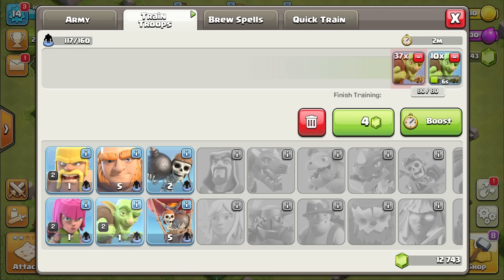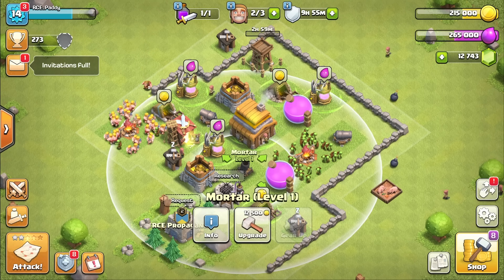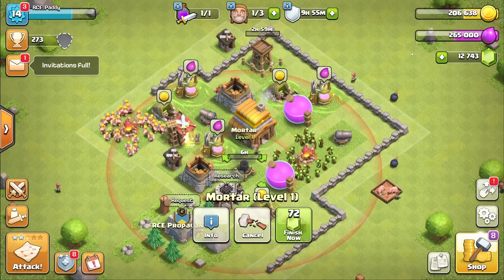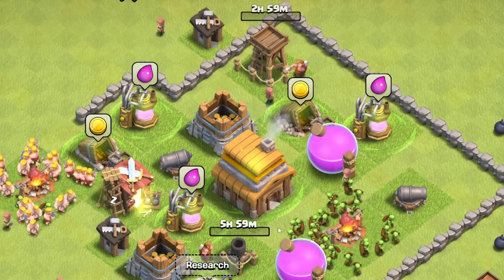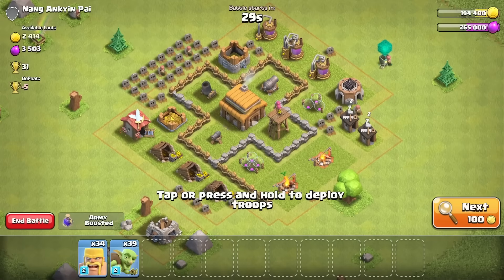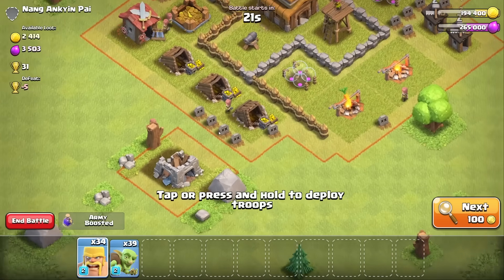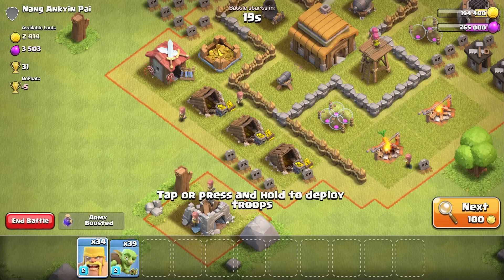We can then train troops. I reckon we'll go for more of these golems. I think if I leave some things upgrading a little bit, we'll do some of our defenses — the arch tower, the mortar, a cannon as well. And then I'll have a little bit of an attack just to see how we're doing. This one's got 2,400 gold. I think I'll use this one to show you how much better goblins are than barbarians at getting loot.